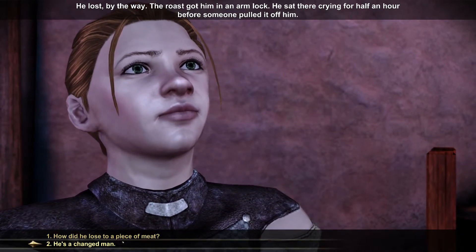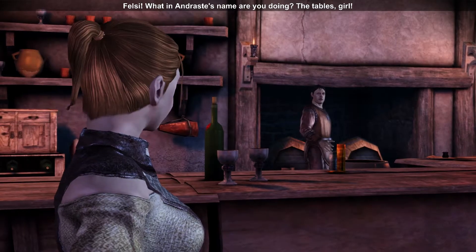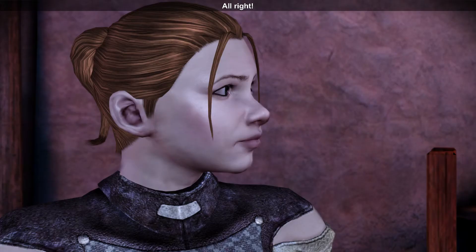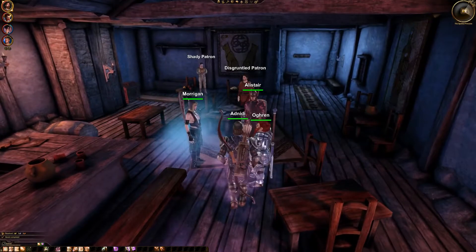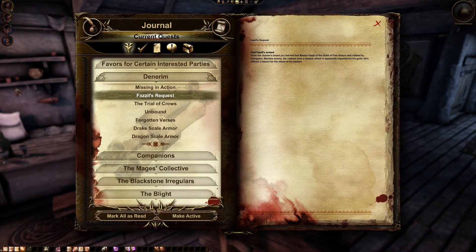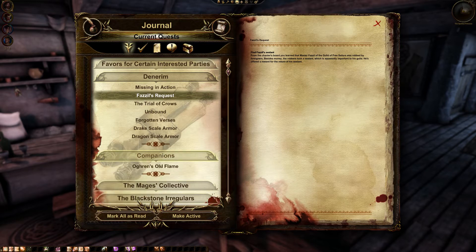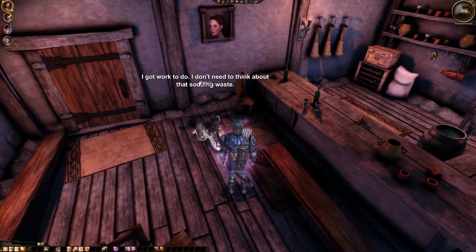'How did he lose to a piece of meat?' 'It was a sodding good roast.' She gets called back to work. So she doesn't like him all that much. The quest log shows: Ogryn told you about an old friend, Felsi — they did not part on good terms. Now that he's on the surface he wants to look her up, see if she has forgiven him. She hasn't — she has work to do and doesn't need to think about that sodding waste.